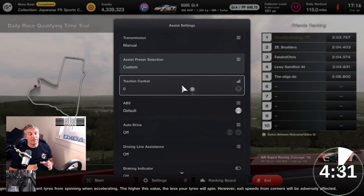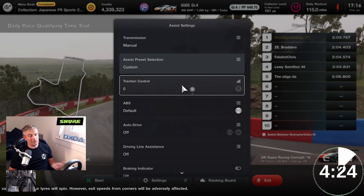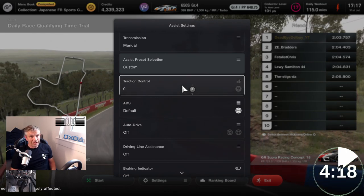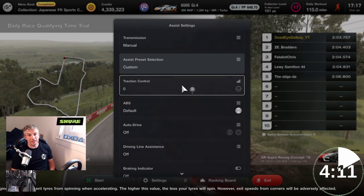get them all off. They are slowing you down, they are bogging you down, they are a crutch and they are costing you anything between a second to two seconds and upwards a lap. If you can persevere, it will be painful at the beginning, but if you can persevere and get all these assists off, then you will find a lot of time.